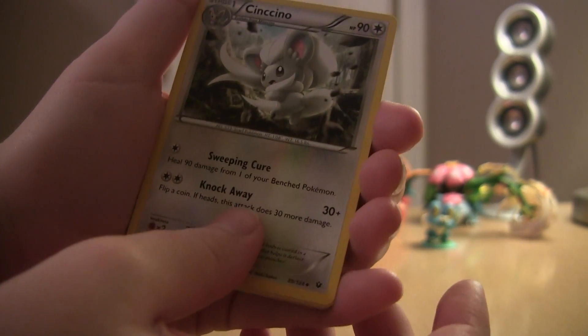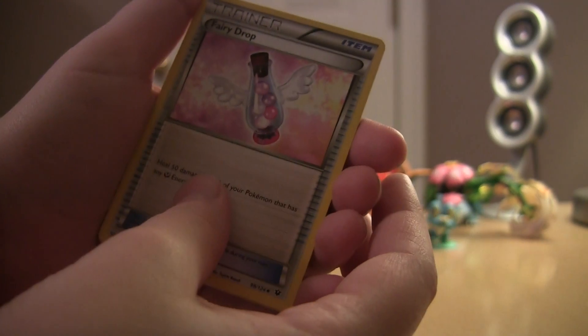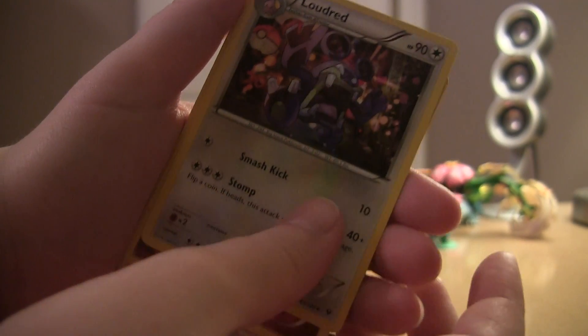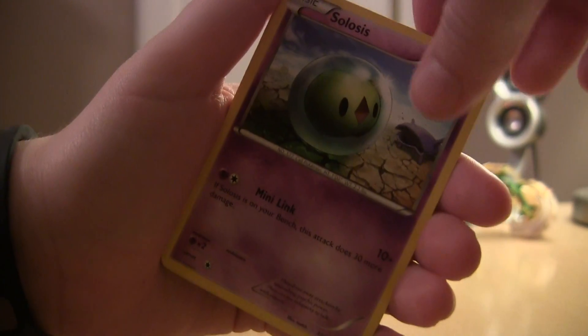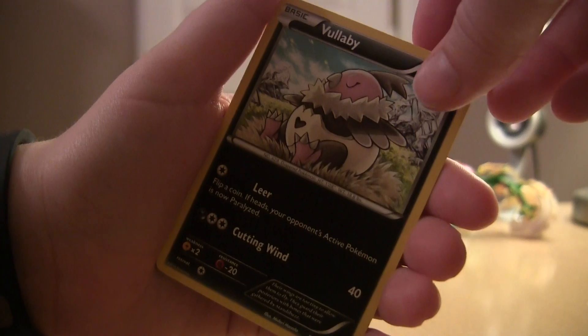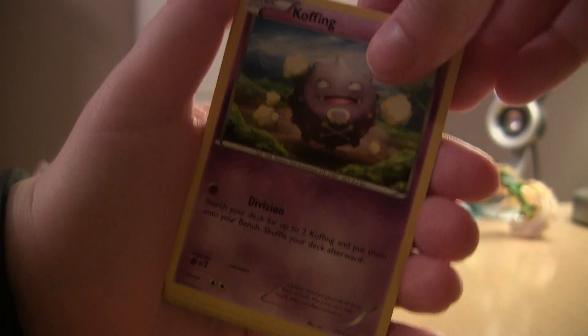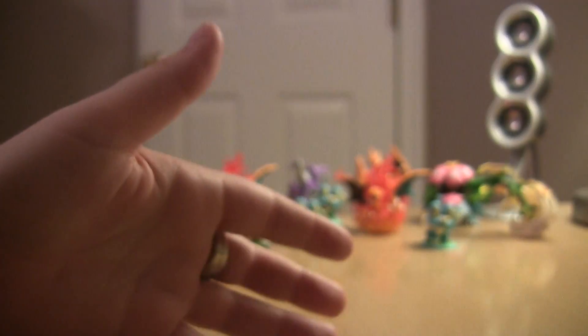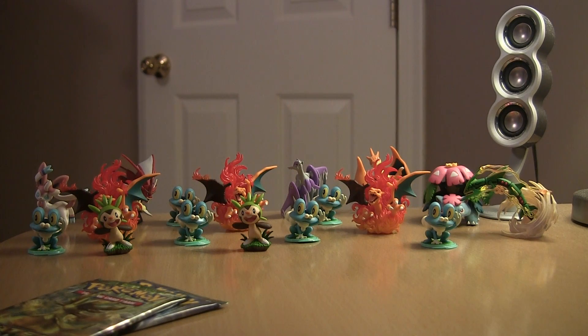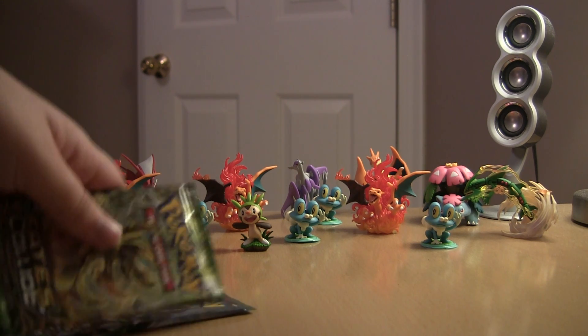There we go. I got Cinccino, Fairy Drop Lugia, Lunatone, Cottonee, Solosis, Woobat, Koffing, Minccino. The reverse is a Wormadam and the rare is an Aerodactyl. So that's pretty nice. Let me get these cards out of the way.